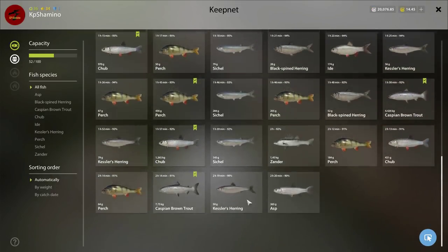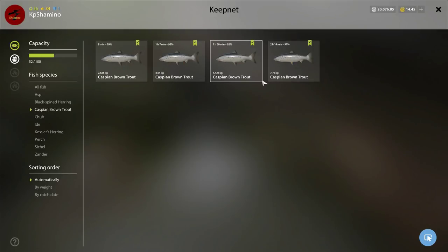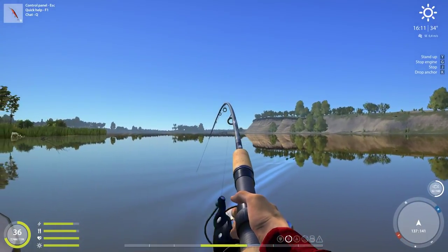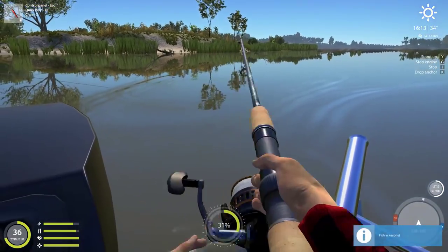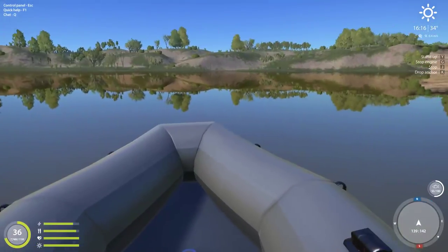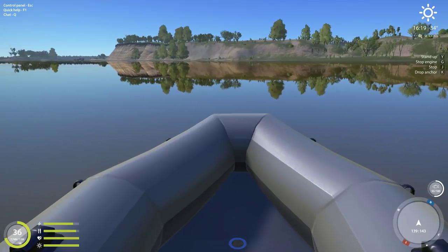If you check my net: this is 2 hours and 20 minutes of fishing, and I got 4 Caspian Brown Trout. These are 50 silver fish, this one is 70-18, so this is like 200-250 silver — that fish is going to pay me a lot of money. I also got Asp. I'll show you guys my net. We are going to turn again because I want to go over the 6 meter hole one more time before going to the shop.